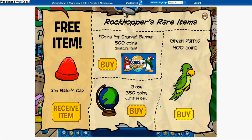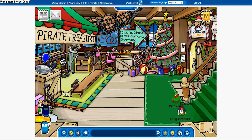Downstairs, his usual items: the red sailor's cap, a Coins for Change banner, a globe, a green parrot. And then let's take a look inside.